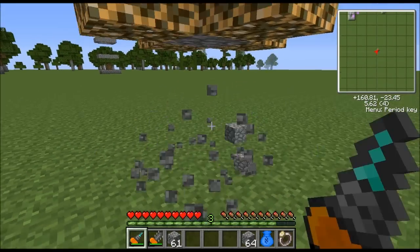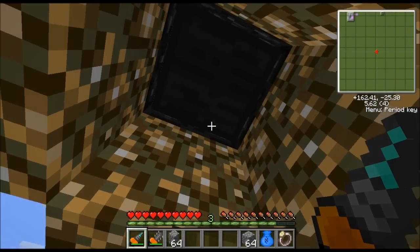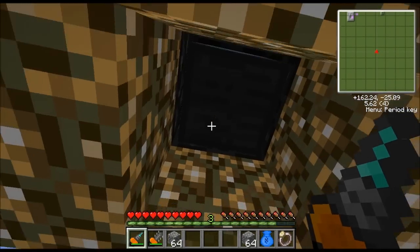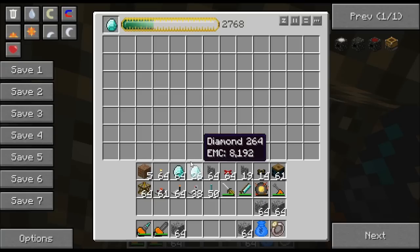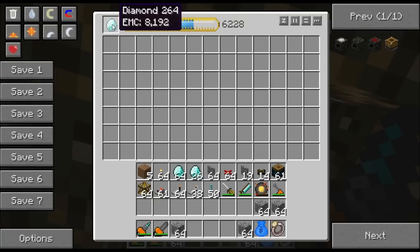Now all we've got to do is knock out the pillar blocks and we can access the energy condenser from the bottom. Basically, whatever we stick in here will get duplicated — this thing's going to start generating EMC as soon as we stick something in there. Most people stick diamonds in there since they have a really high EMC value, and diamonds are pretty much used for currency. You can see it makes a diamond every five or ten seconds.